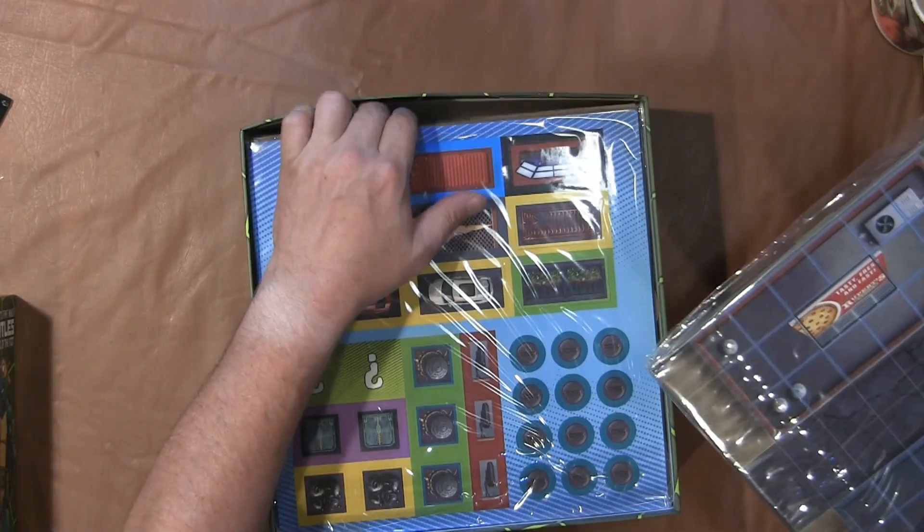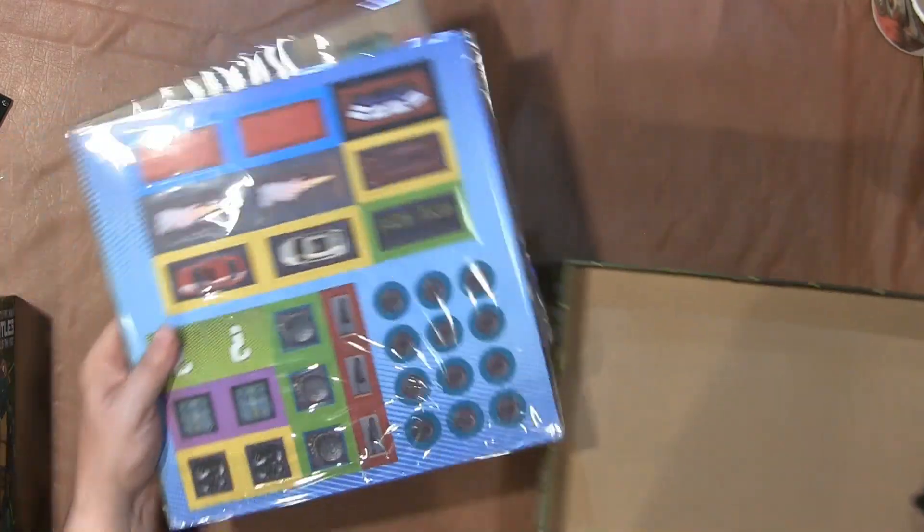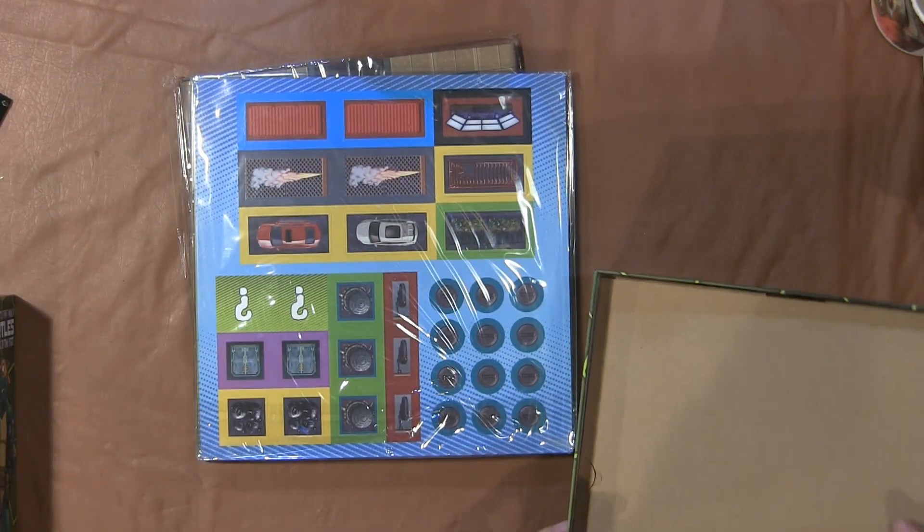The rules are about 20 pages. Inside — like I said, it's a heavy box — so there's a lot of stuff. But we're going to take all this stuff out.